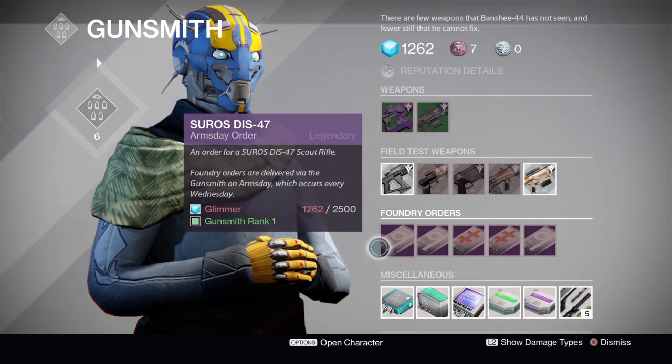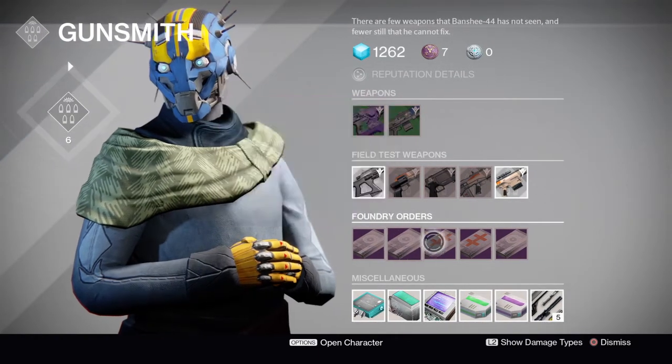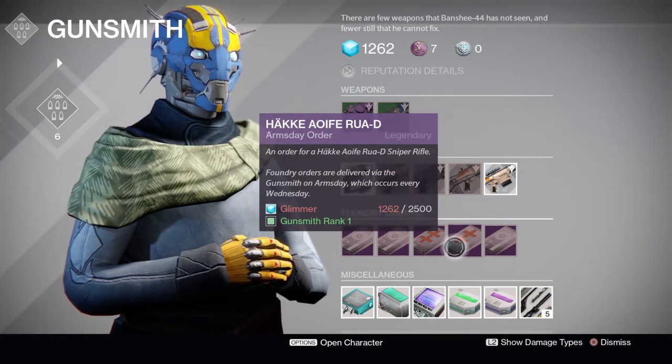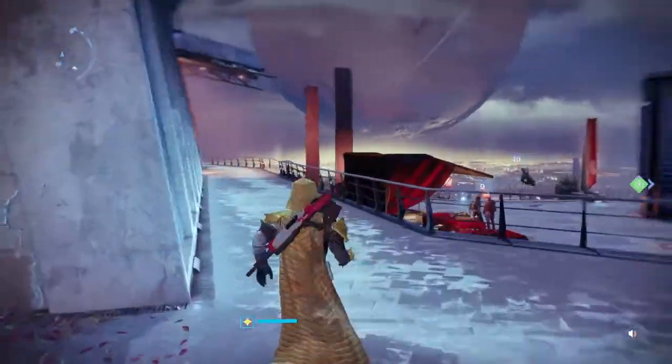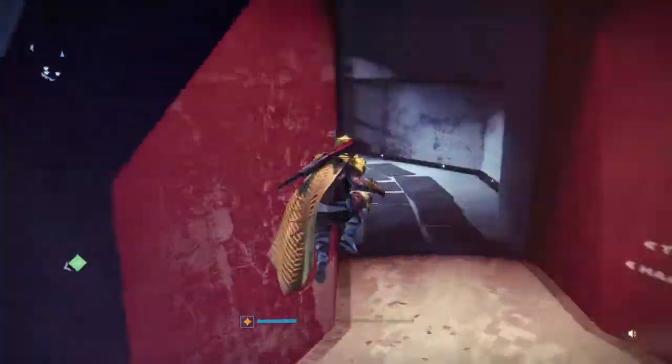What the gunsmith is selling is a Disc 47 scout rifle again, an Ufer HС4, Hockey Strongbow, another Rua Dash D sniper, and an Oozum. The only two I got were the Disc 47 and the Ufer, because I need an Ufer — especially one with luck in the chamber. I don't care for firefly.